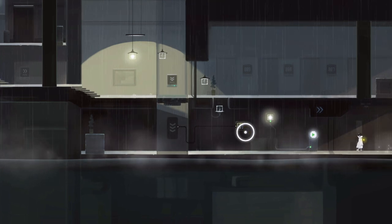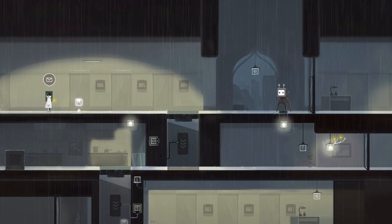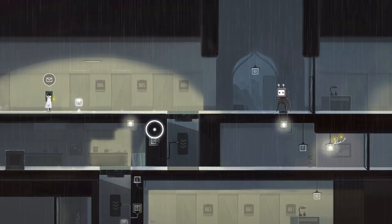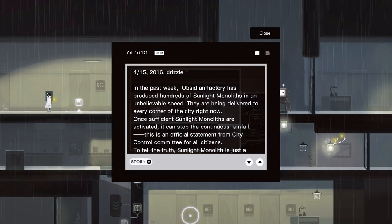Okay, progress to the next area. Let's see where this goes. So there's a mailbox here, a robot from outside, and some stuff happening.